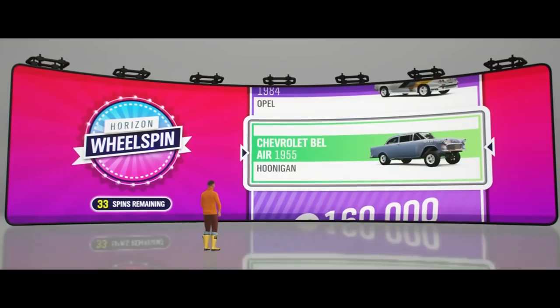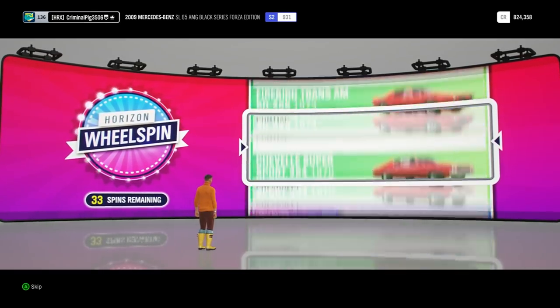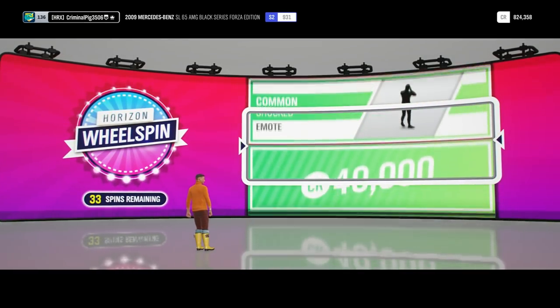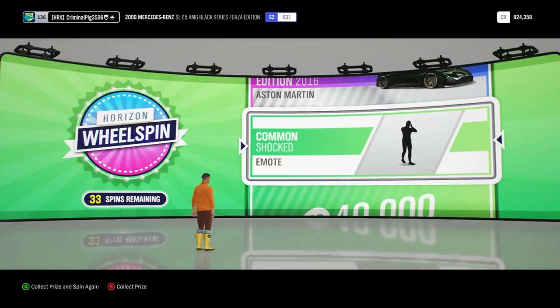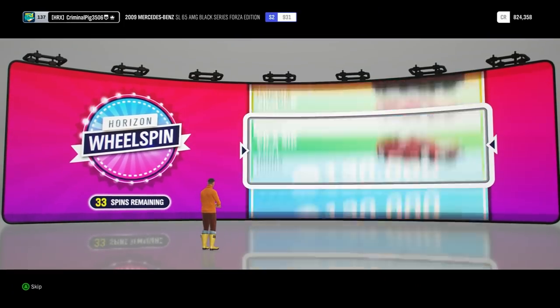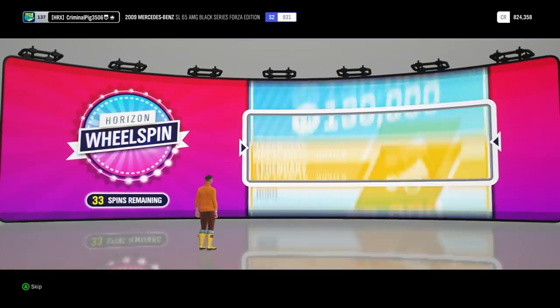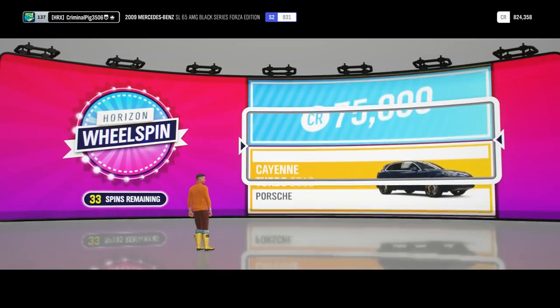I'm going to go to normal wheel spins now. How many have I got? 33 spins remaining. That is quite a lot. Imagine if we pull a Forza Edition here. We've got common stuff though. We could have got that Aston Martin right there but I've already got it. Let's open another spin. I wouldn't mind money. I think VIP counts to all of these.